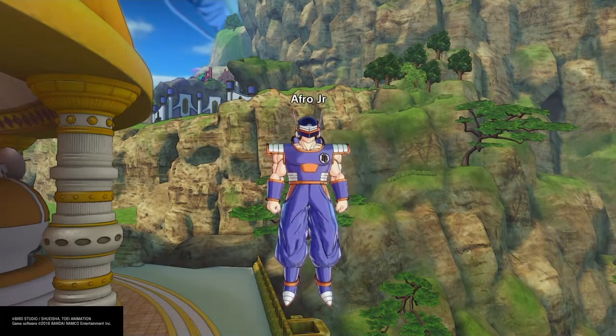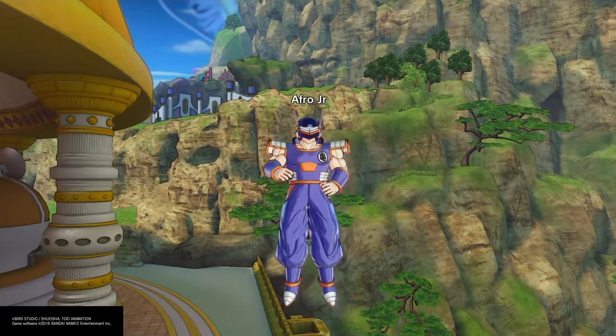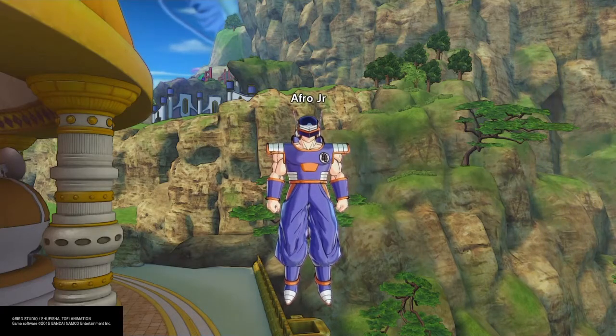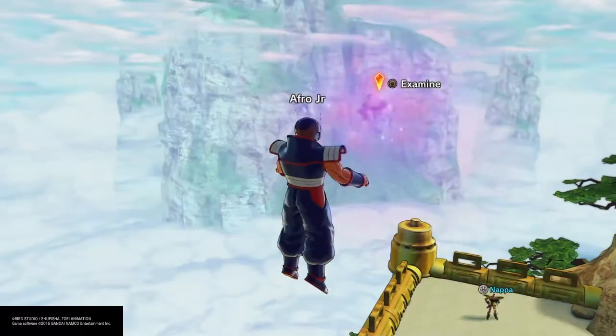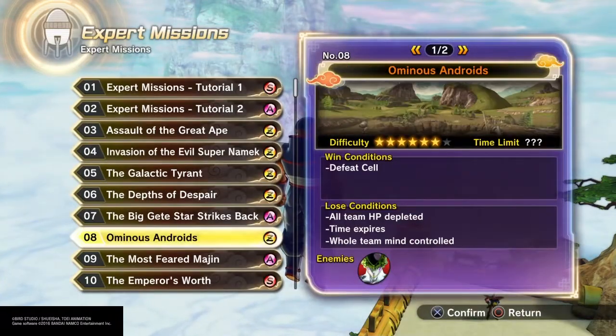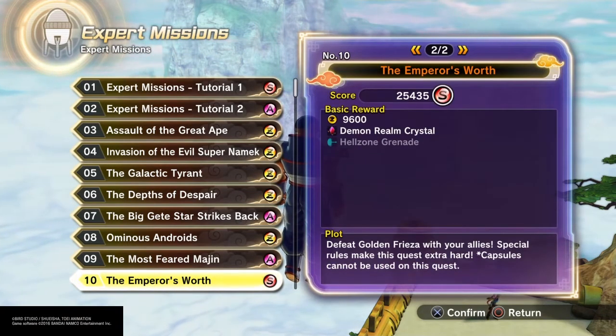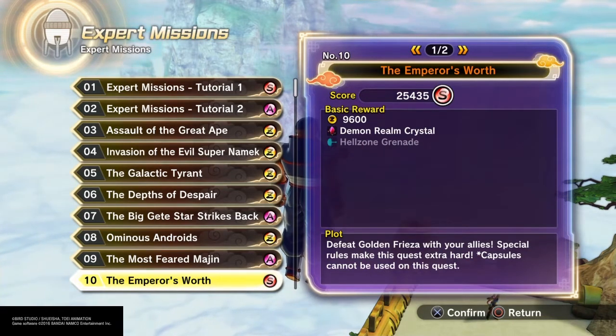Stick around through this whole video because Frieza throws out a lot of different things, and that's who you're fighting in this. It's going to be Golden Frieza in this one. It uses a lot of those boss moves, so stick around so you can see exactly what you can expect in this fight. Go on down to number 10, The Emperor's Worth, and this is Golden Frieza like I said. You can unlock Hell Zone Grenade from this, so if you're looking for that, this is the mission to do it.